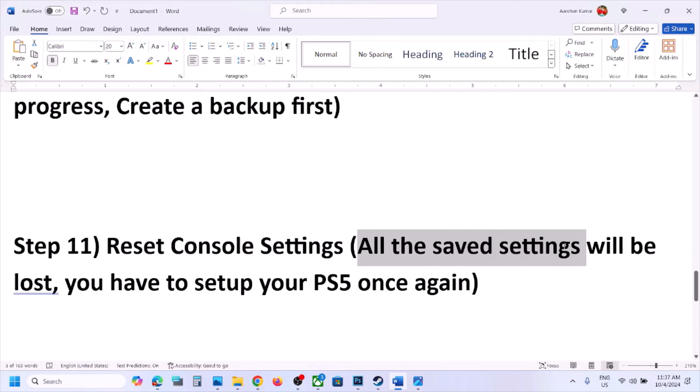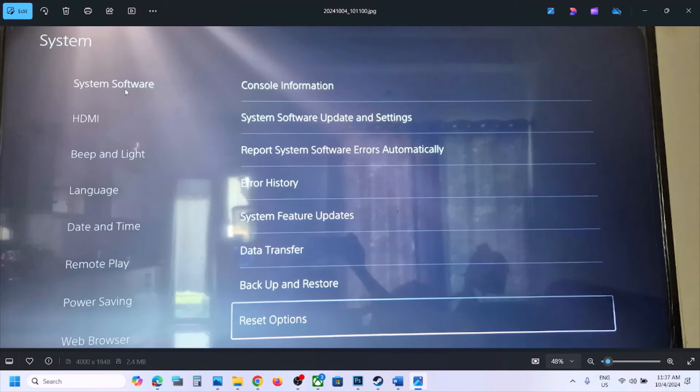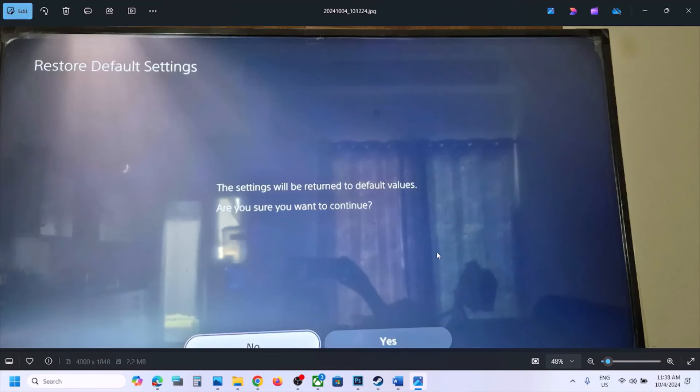The next step is to reset console settings. Note: all saved settings will be lost and you will need to set up your PS5 again. Go to Settings, then 'System,' then 'System Software,' and scroll down to find the 'Reset' option. Select 'Restore Default Settings' — you will see a list of settings that will be restored to default values. If you agree, select 'Restore' and confirm with 'Yes.' Your PS5 will restart; then set up and launch the game to check.